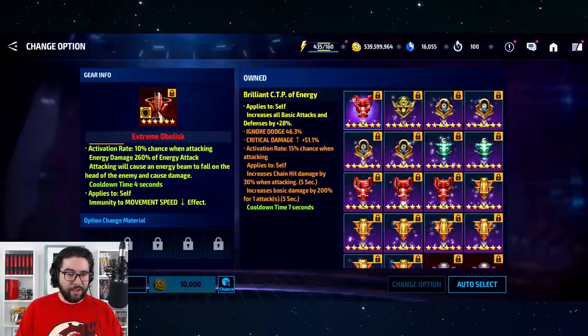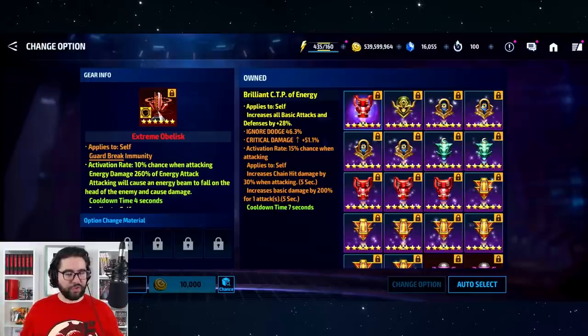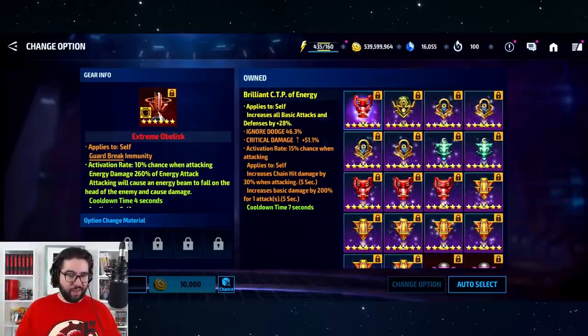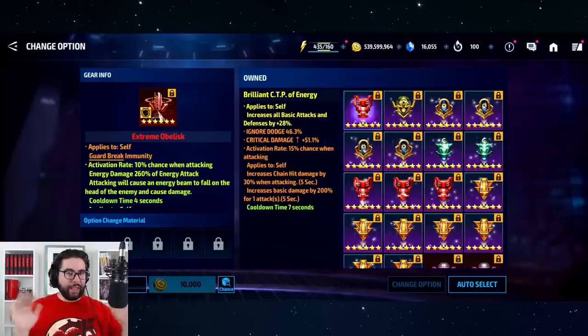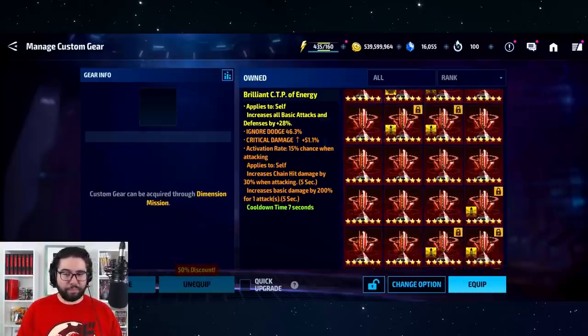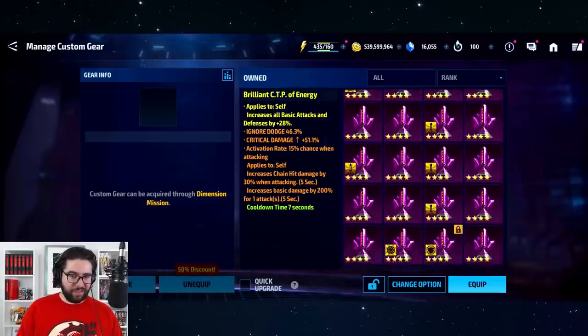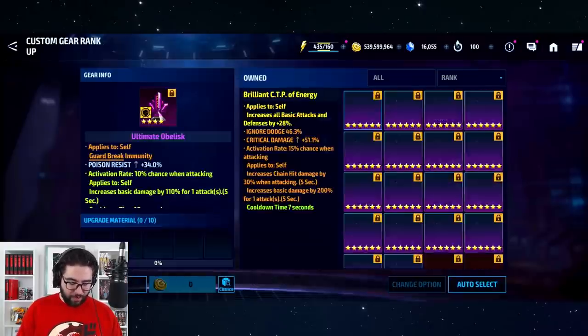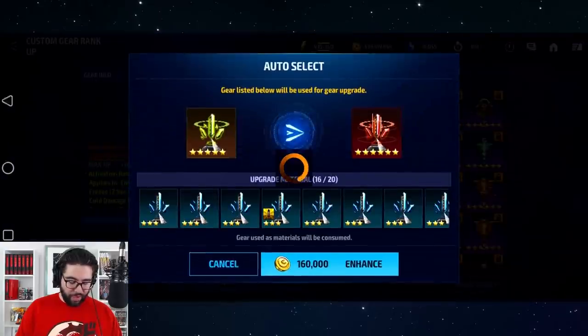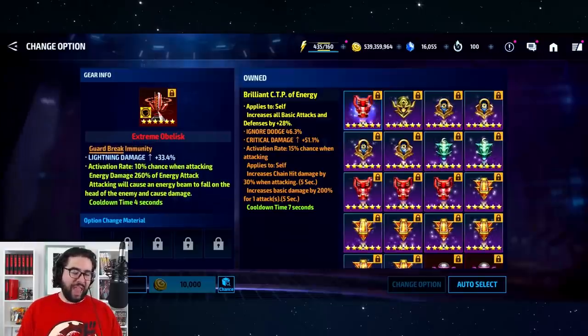I got damage falls on the head. I want to cover this quickly because people still get confused: 'activation rate 10%, energy damage 260%' — that is NOT a damage proc, that is horrible peanut damage. It seems like a damage proc because it has a percentage, but it really is not. We're going through and re-rolling — we got max HP, funny enough — but yeah, nothing worthwhile.